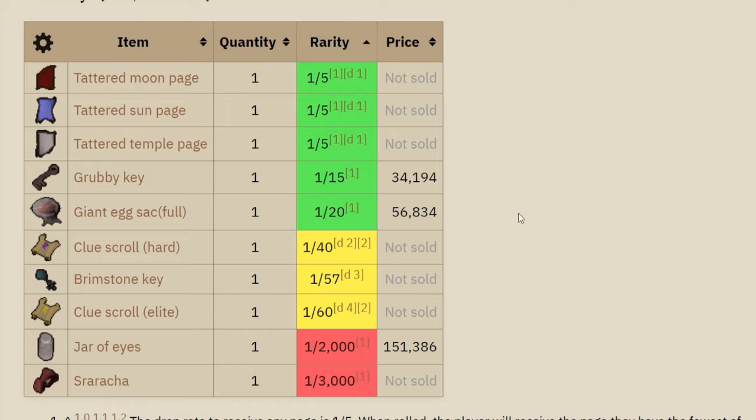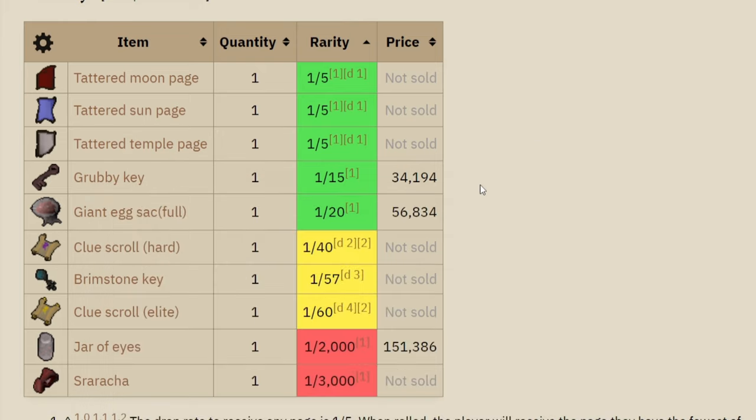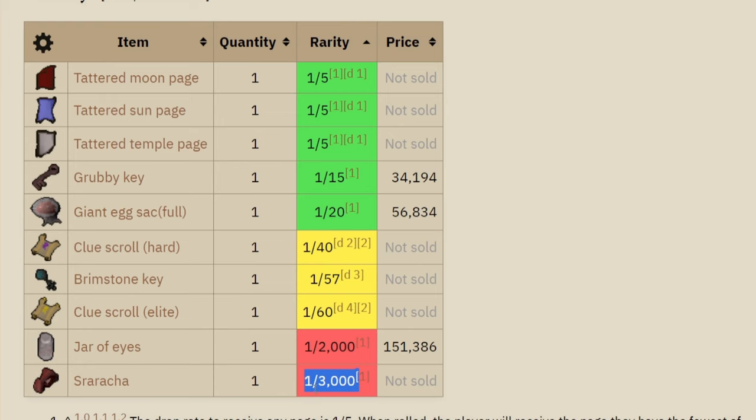The Egg Sack gives you 100 Red Spider's Eggs, which can be great for Iron Man accounts to camp here. There are also Tattered Pages which you can trade in for 1,000 GP each, and a chance to get a Grubby Key to open the Grubby Chest. There's also a pet at 1 in 3,000.